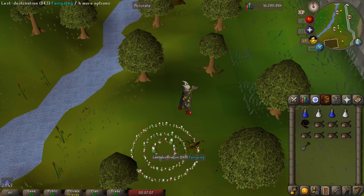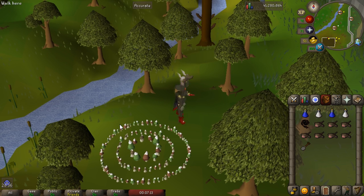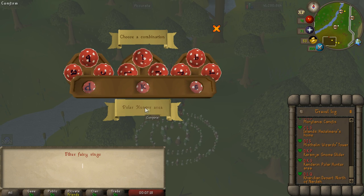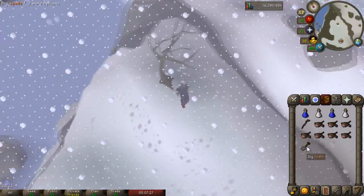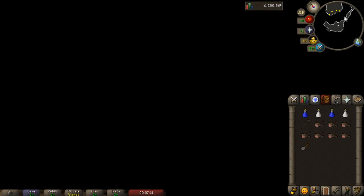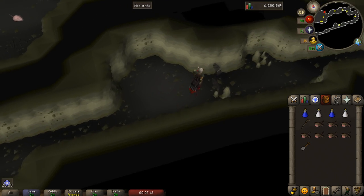Coming in at number one is Brine Rats. Now Brine Rats have a requirement of level 47 Slayer as well as you will need to complete Olaf's Quest. They're both pretty low requirements and I recommend maybe between 50 and 60 in all of your melee combat skills. Having access to the fairy ring network is useful but not required. So if you go to the fairy ring DKS, go a little north and dig by this tree you'll get into the dungeon with the Brine Rats in them. From here you just need to run a little bit to the north and you should see them just in the corner of the screen.